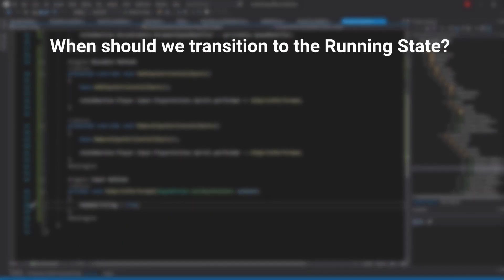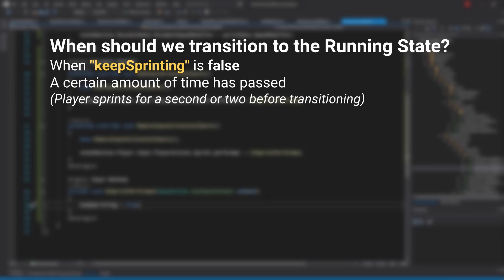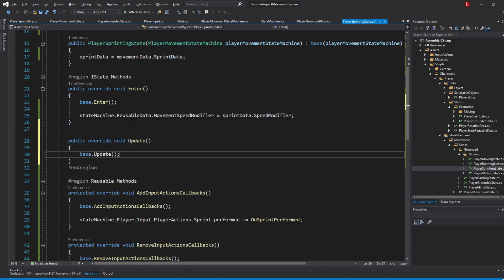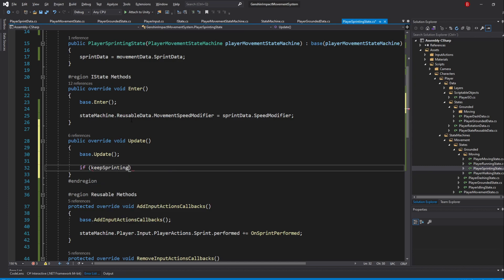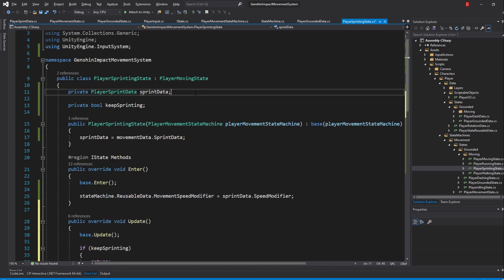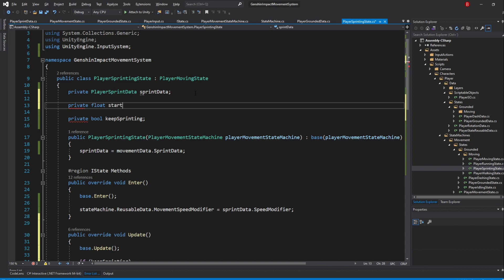The way we'll transition to the running state — in case KeepSprinting stays false — is by checking if this variable is false and if a certain amount of time has passed in the Update method. That certain amount of time is the 1 or 2 seconds we saw in the example before it transitions to the running state. Override the Update method, and type: if KeepSprinting, return. For our time, we need two variables: one for when we entered the sprinting state and one for how long we can stay before transitioning. Create a private float named StartTime and in the Enter method set StartTime equals Time.time.